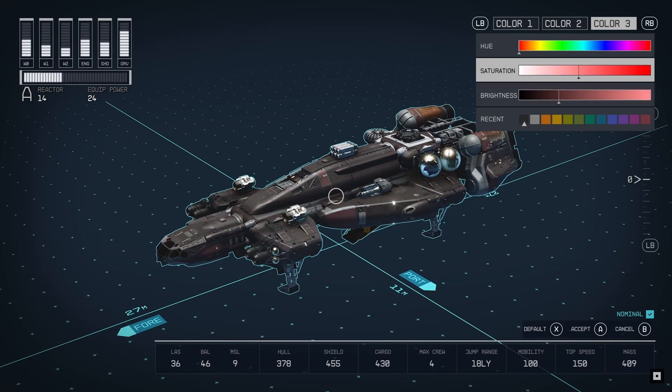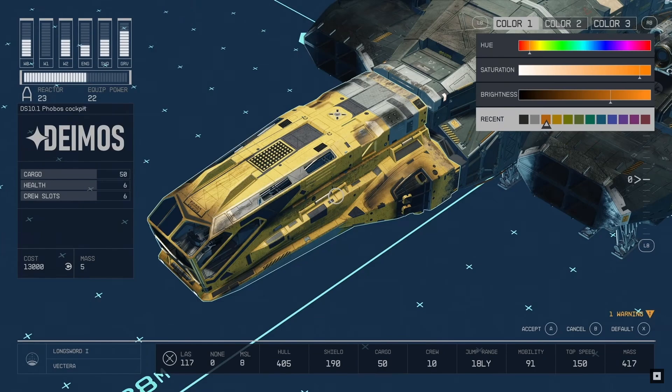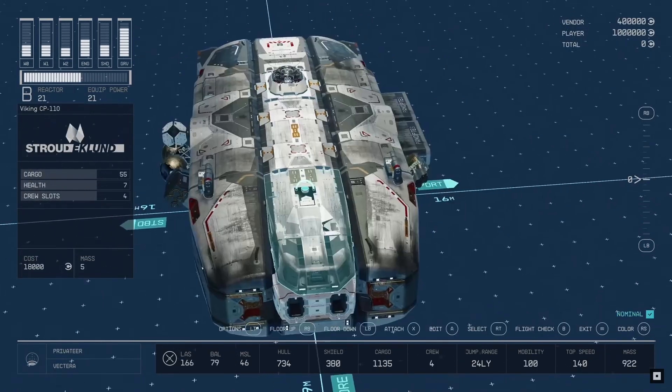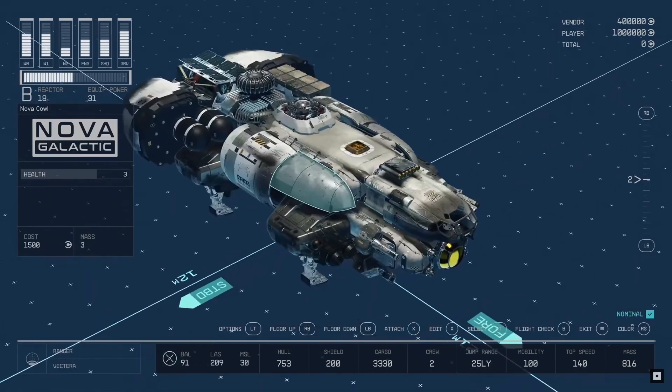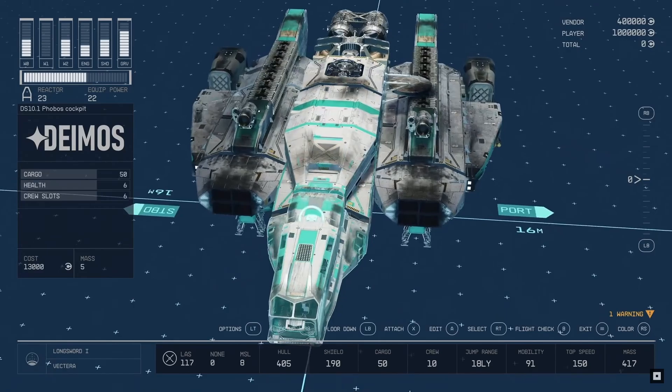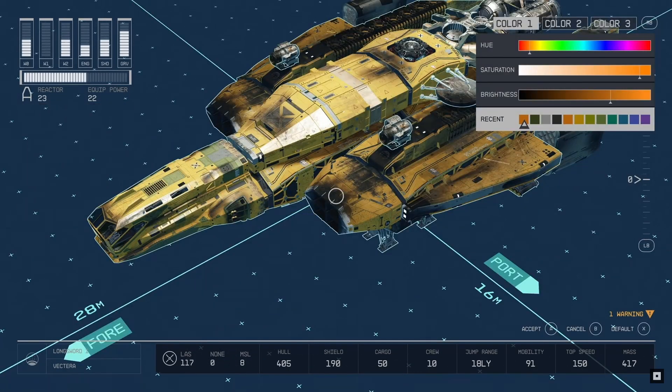Changing the modules is not the only customisation available, as you can also change each module's paint scheme. This is a great feature and will really enhance the options for space pilots to customise their ships to their liking. Changing the colour of your ship does not seem to cost any credits, so customise to your heart's content.